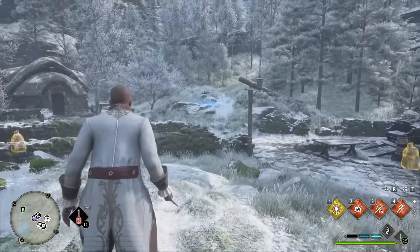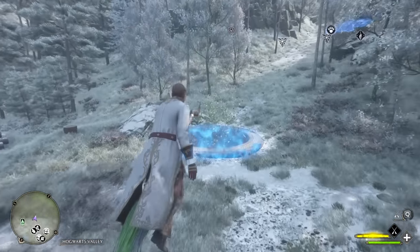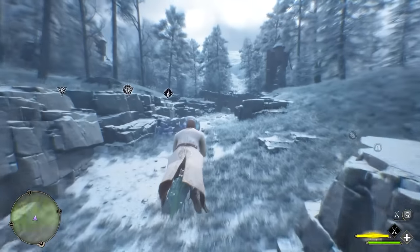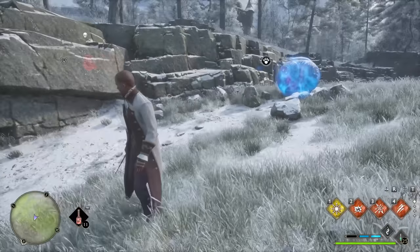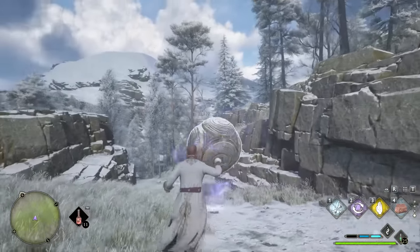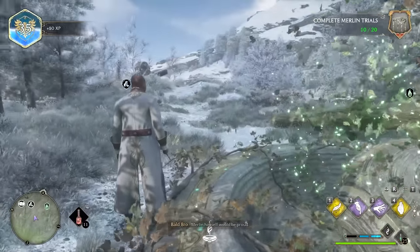The next Merlin Trial requires a ball and a pit. You might have to search the area because sometimes it's not super close by. Use Revelio to find the pit — it will highlight in blue. Once you find the ball, you have multiple ways of getting it into the pit. Wingardium Leviosa is your best bet, but you can also use Accio and Depulso to move it around. Just get it into the pit and the trial will be complete.